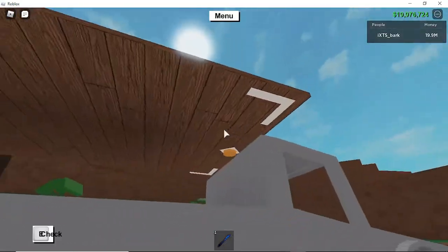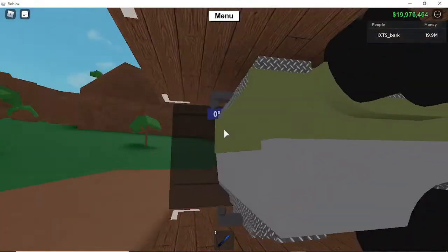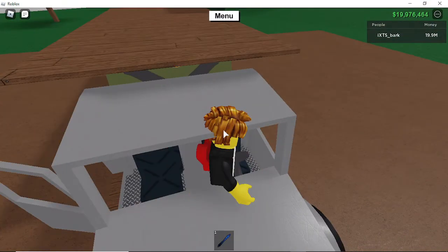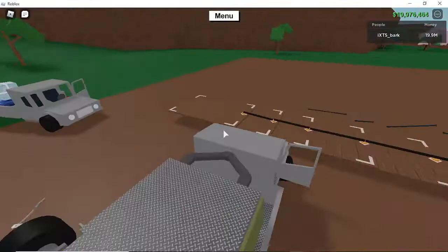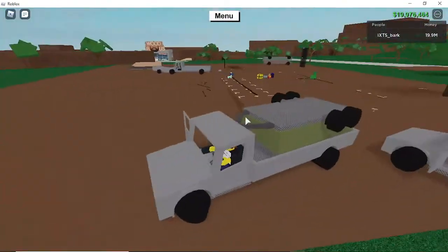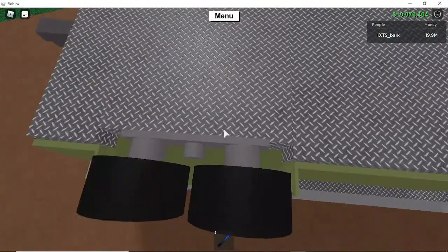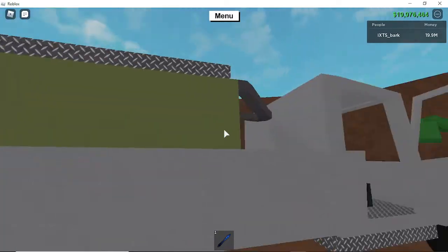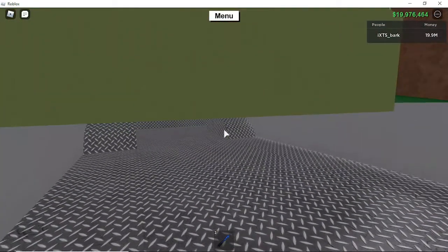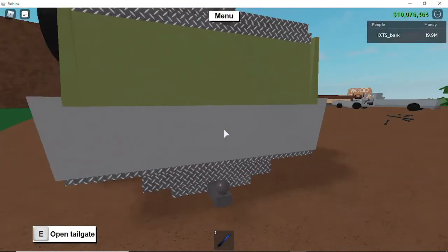You have to spawn the truck first, then spawn the trailer — that's it and you're done. There are two downsides: one is that the wheels can glitch out sometimes, and another is that it's not completely sealed.